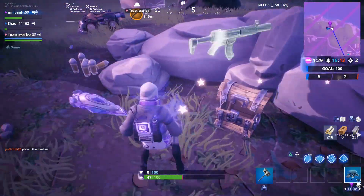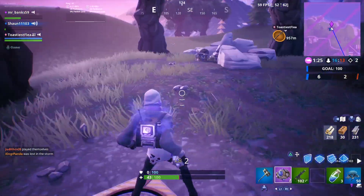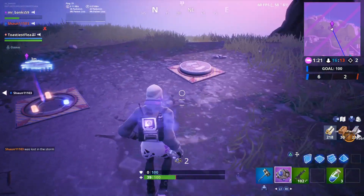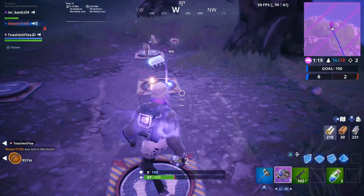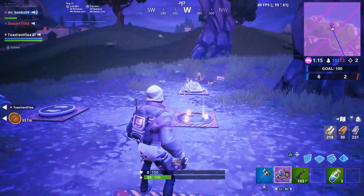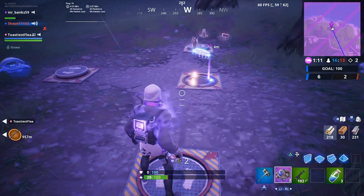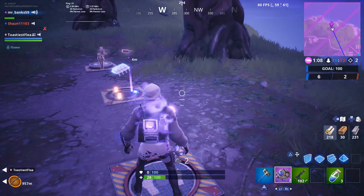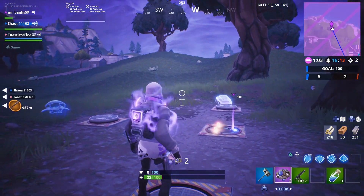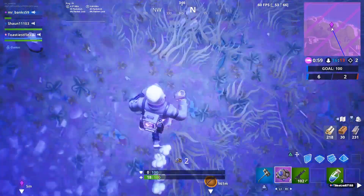Also, for the challenge involving a pressure plate, what you have to do — if you've got no one to do it with — is just bring four quad bikes with you. I don't have the clip of me doing it since my game didn't save, but it worked for me. You just bring quad bikes, put them on the plate, and you'll get the full challenge. Hope that helps — don't forget to comment, like, and subscribe. Use code Mr Banks in the item shop, really appreciate it, thanks.